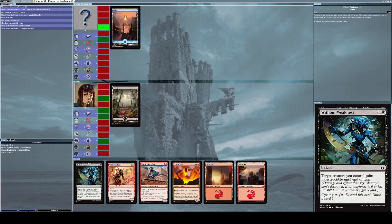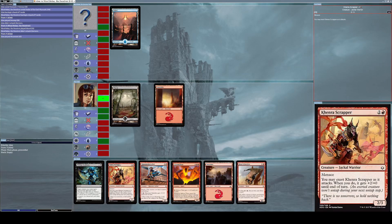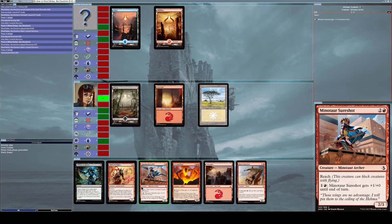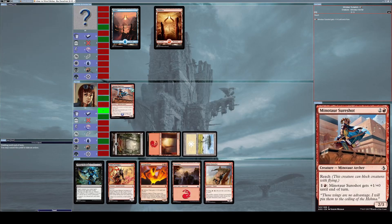My opponent places down an island, then it's my turn again — I place down a mountain. Not much I can do with my current hand. He then places down his own mountain. I'm going to place down a plains card and summon Minotaur Sure Shot.